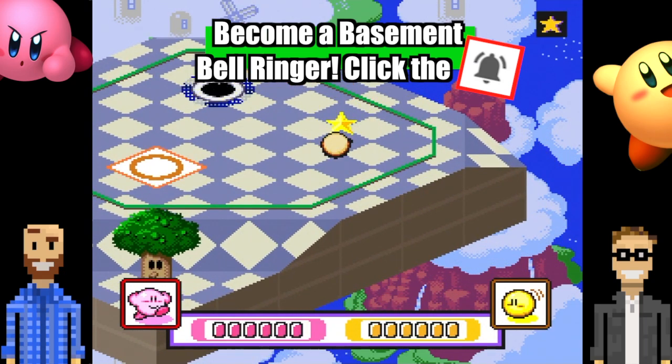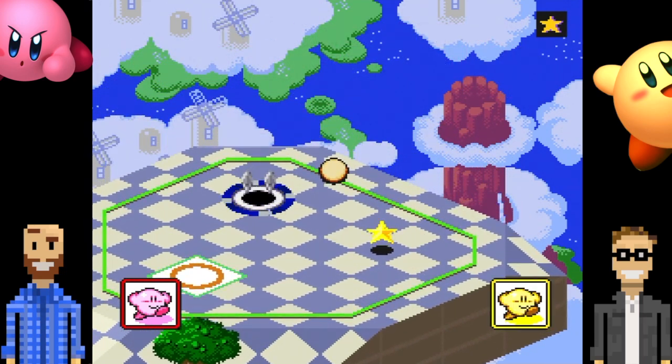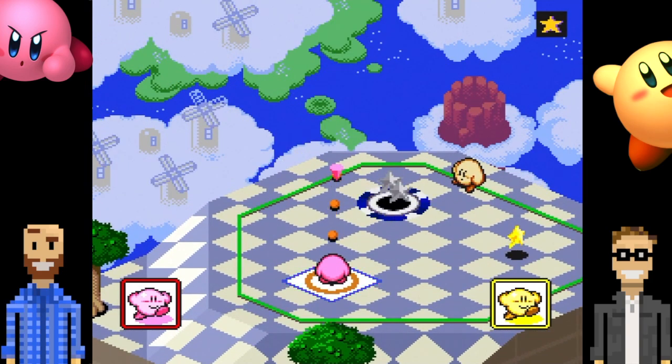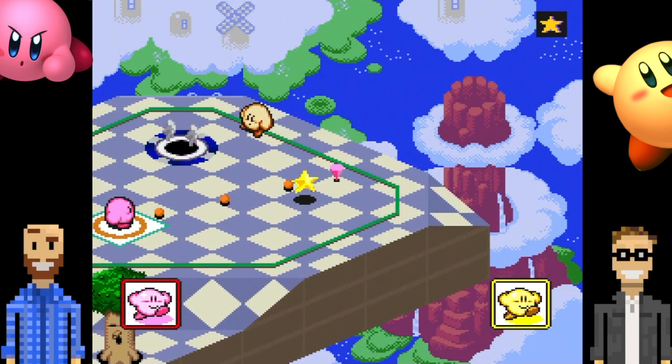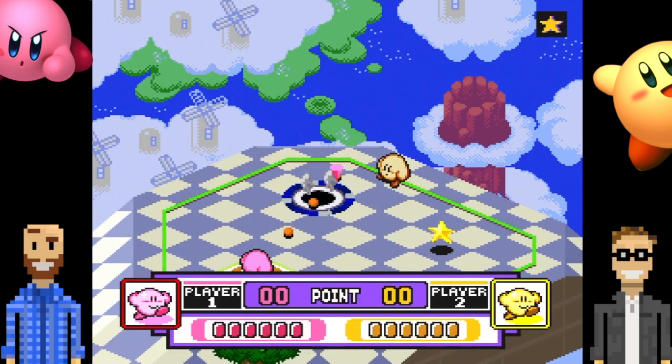I'm definitely a kinesthetic learner with games so I'll have to press the buttons to understand. Let's just hope I go straight in right away. Oh, I almost got a hole in one! So I could steal your yellow by aiming at it and turn it, or I could just dunk in and get two, and then you would win this hole.